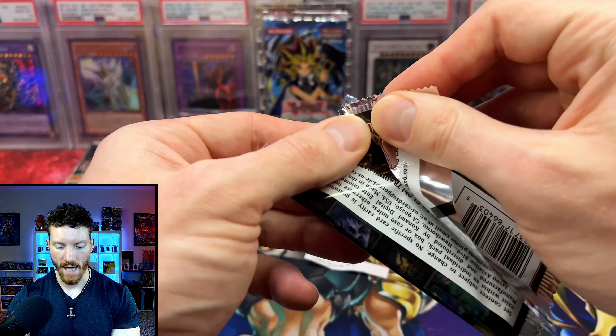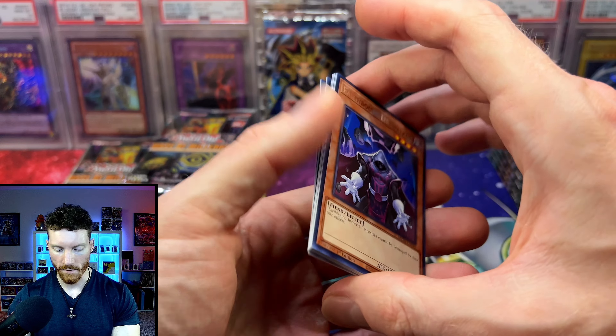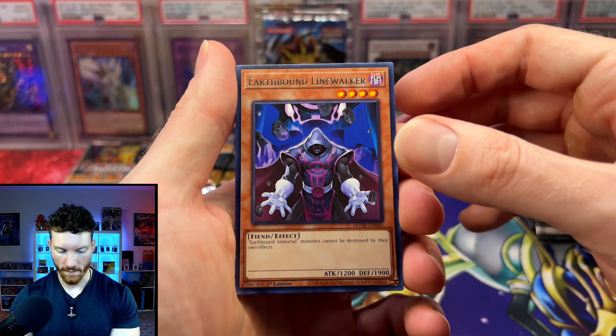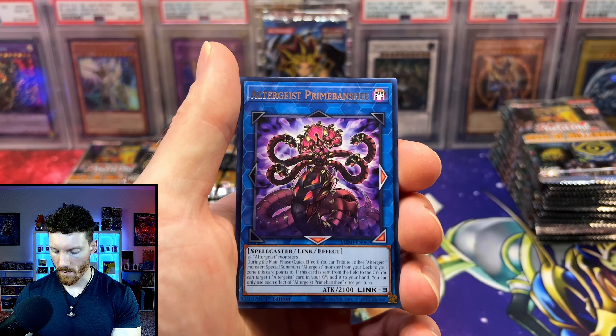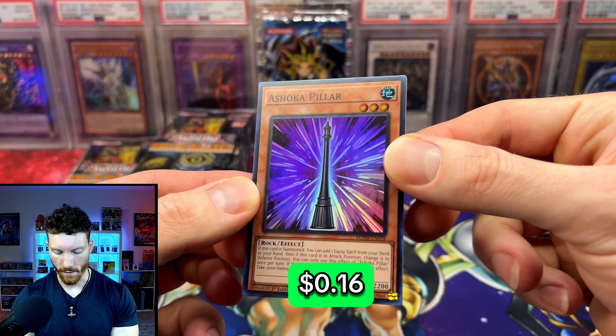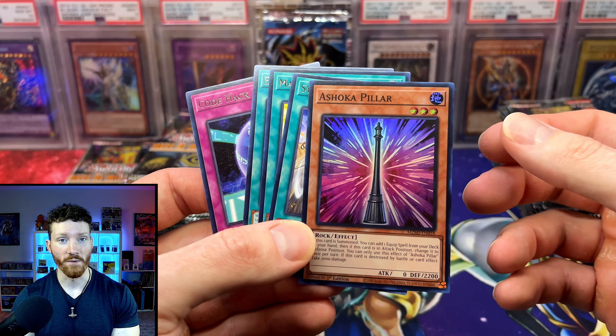I'm glad they're giving some homage to the older cards from back in the day. It's kind of what Maze of Memories did — it gave us the Gate Guardian stuff, and now we've got some other really cool stuff too. Last pack for Josh: Earthbound Lifewalker, the Ultrageist, and the Ashoka Killer. Just an ultra for him, but hey, he actually took home an ultra. Mike took home an ultra. Pretty good so far.